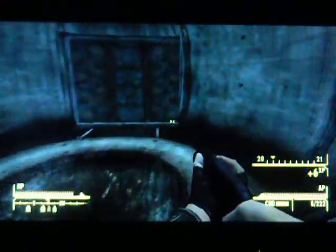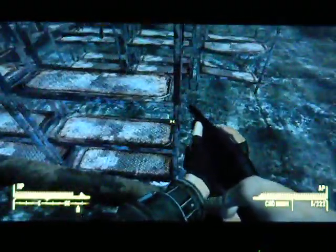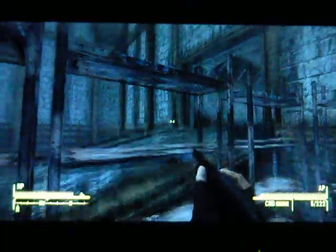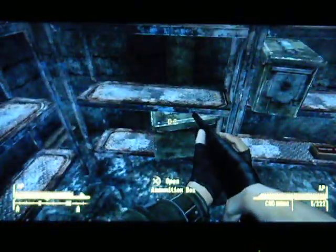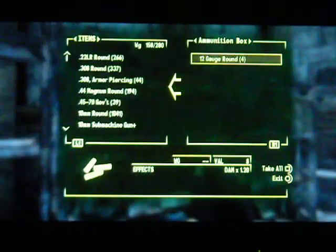There are quite a few ants down here, but the Sonic Emitter is a better way of taking them out. We're going to grab the .308s, and once we finish this quest, I'm going to show you guys what happens if you actually shoot one of those exploding things or use a missile launcher or something dangerous.